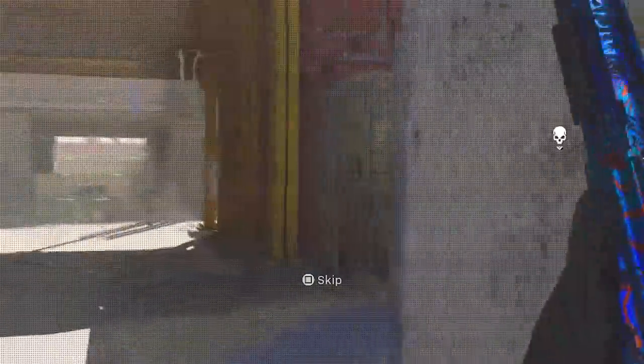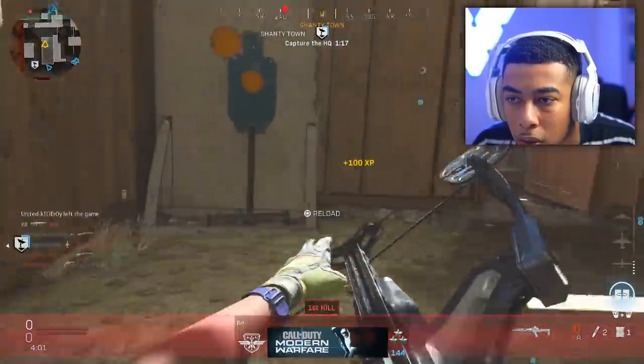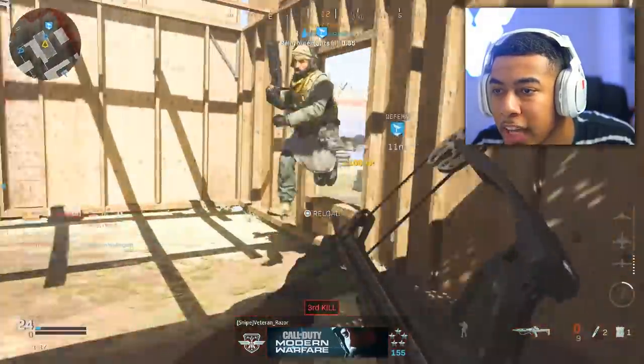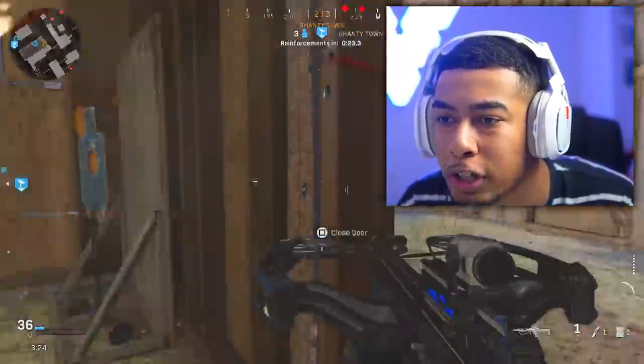I get the hit marker but I still die and he's got Damascus - these are the sweaty lobbies I'm in now, this is actually painful. Wait, what happens if I put stopping power on? We're gonna try this. Okay, one shots with stopping power - watch out teammate. It one shots with stopping power but I think you only get one shot with it.